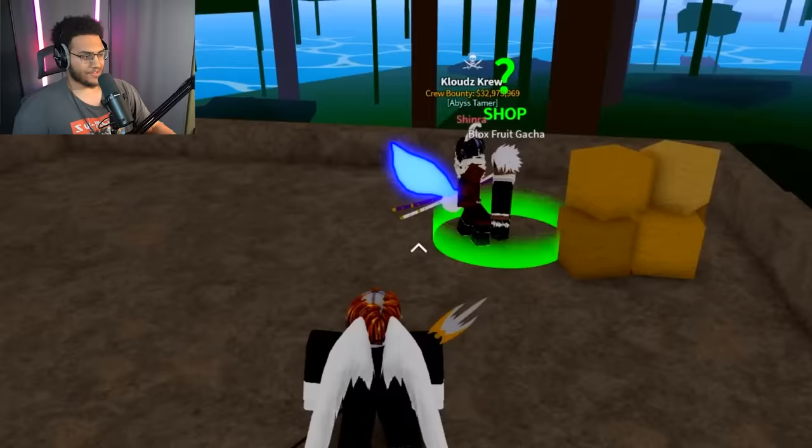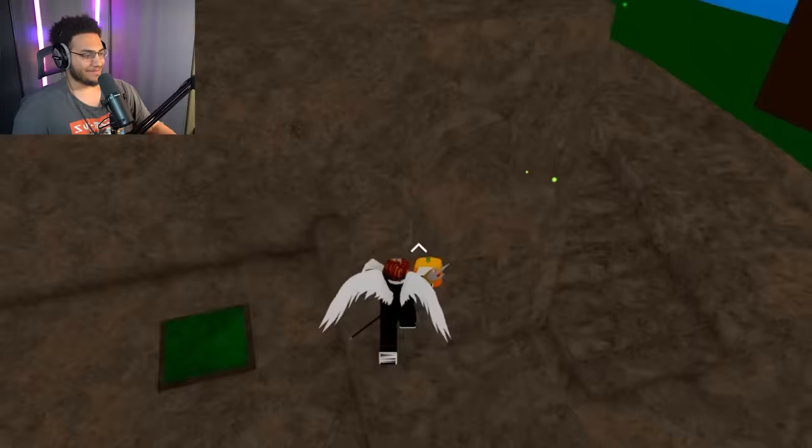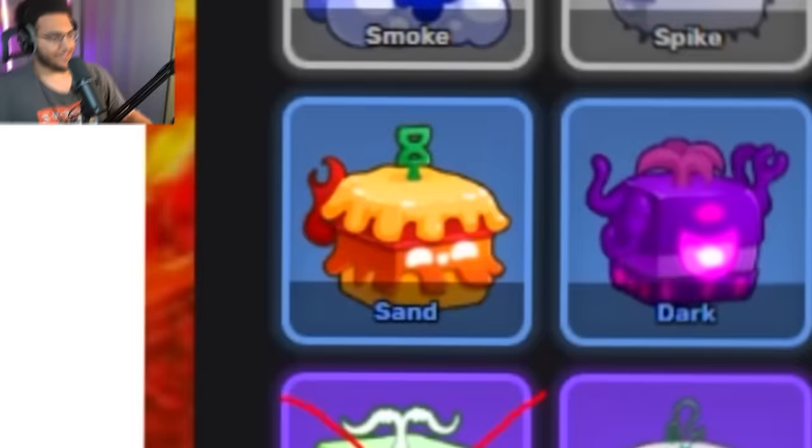For the next spin, my boy Shinra does the spin and pulls a sand for the second one. Not bad. We go ahead and drop that down there and cross sand off our list.